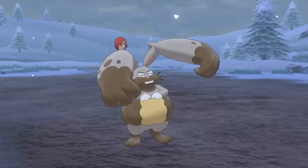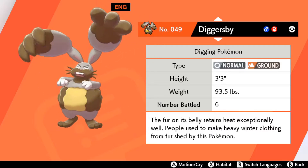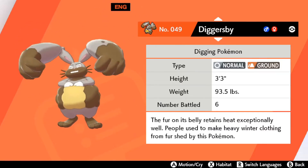Diggersby is a Normal and Ground type, so it takes double damage from Water, Grass, Ice, and Fighting attacks, and has an advantage against Fire, Electric, Poison, Rock, and Steel Pokemon.